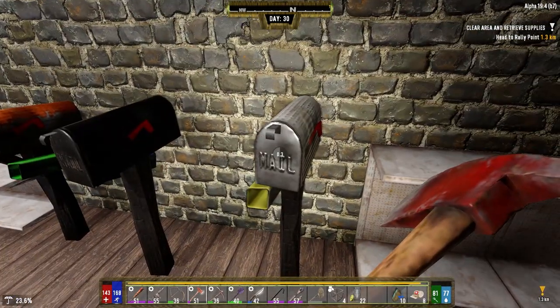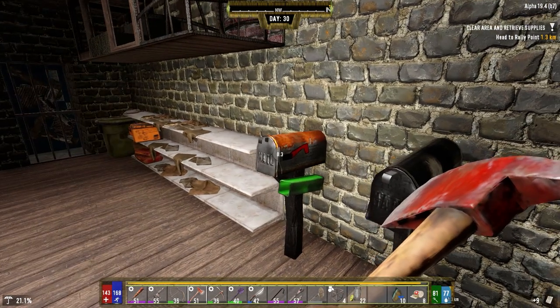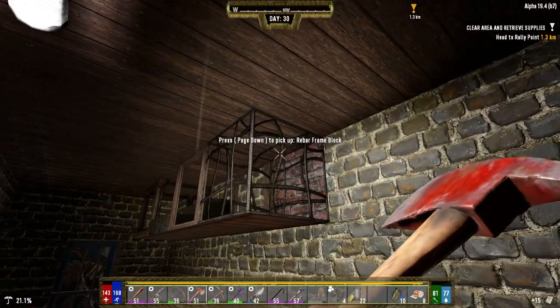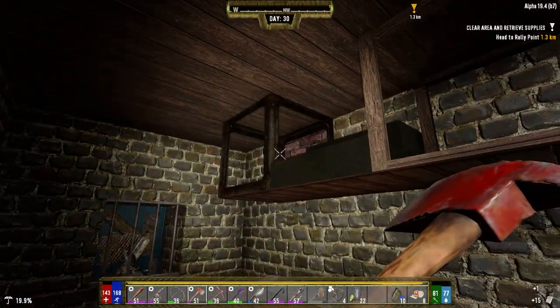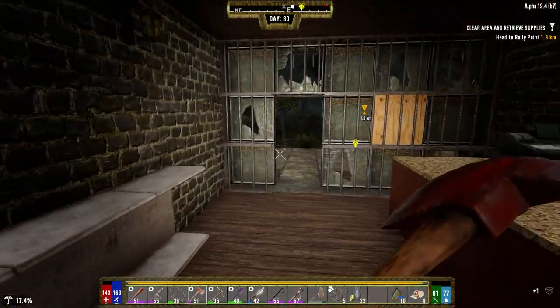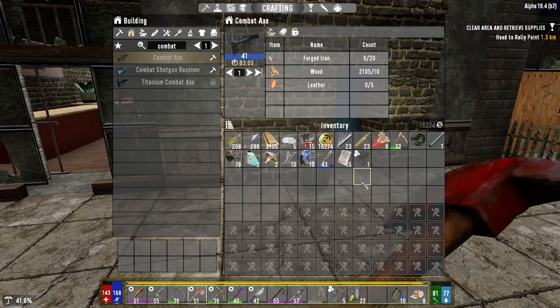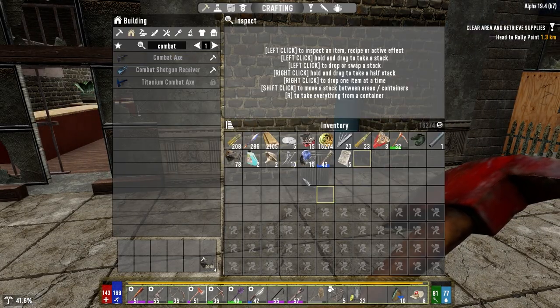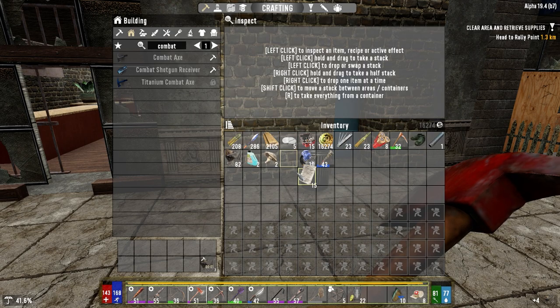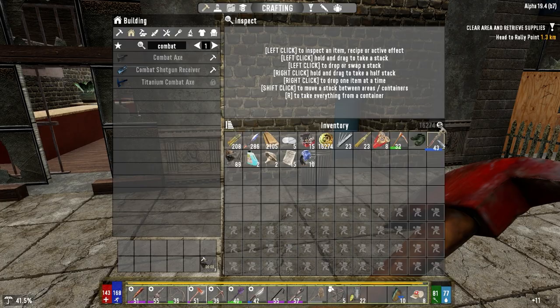Oh, mailboxes. Some paper, one piece of rebar. Well, let's just scrap this, scrap these. The wrench will sell for a half-decent amount.